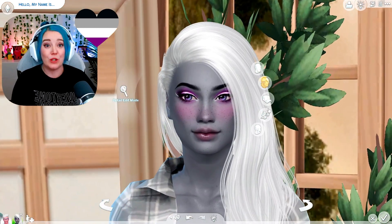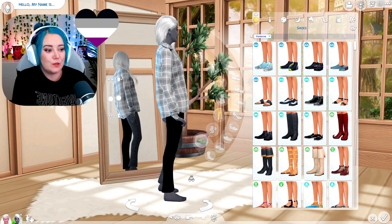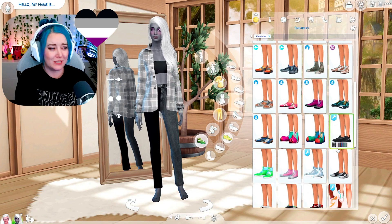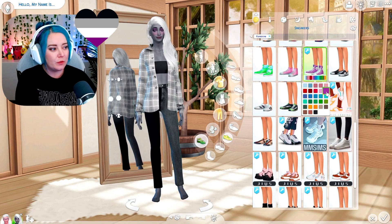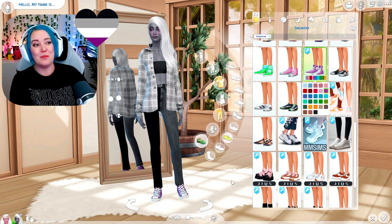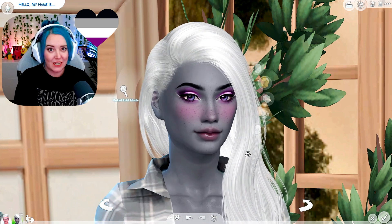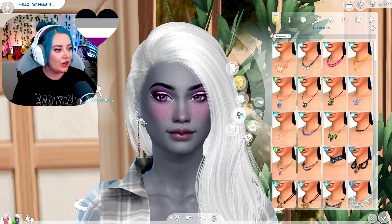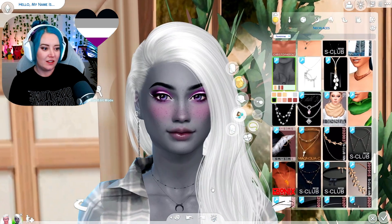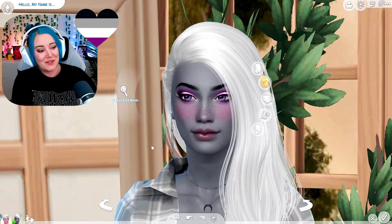I decided I wanted purple boots because the purple is mostly just in the eyes and makeup. I have these half-and-half pants that I never use — but I think they're a perfect choice for this. For shoes I want some purple sneakers. Purple canvas Converse — I do have those! Going with this. Adding an earring since one ear is showing, and the moon necklace — those are cute together. No facial piercings for this one.